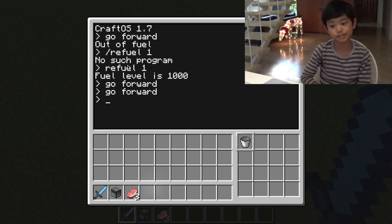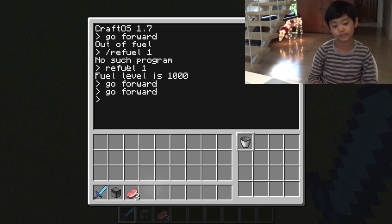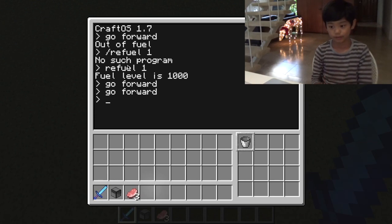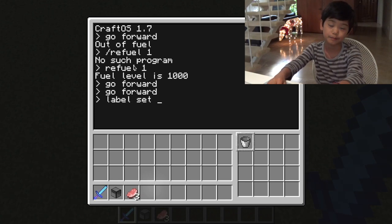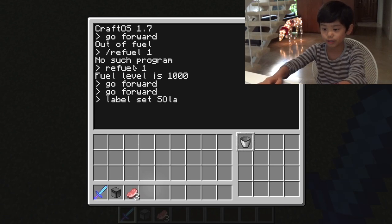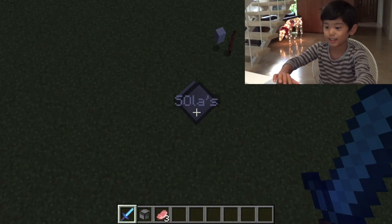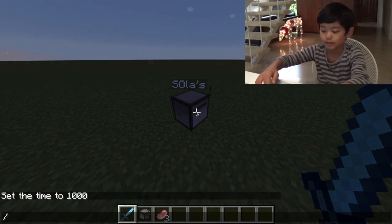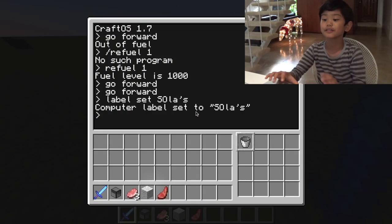Next I want to teach you how to give the turtle a name. There'll be a name tag on top of your turtle, which looks super cool. Also, if you break it in creative mode you still get it, so you can move it around and it'll keep its fuel and any programs you made. To set a name, type 'label set' followed by whatever name you want. I'm going to name mine 'Solas'. Now its name is Solas!